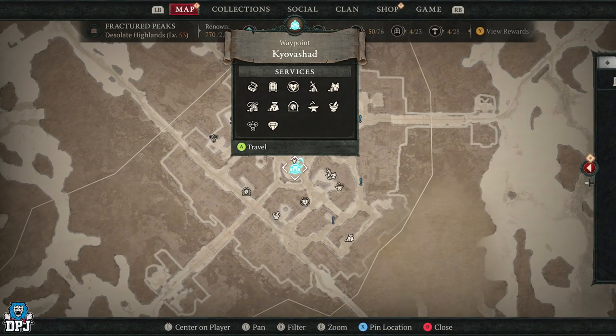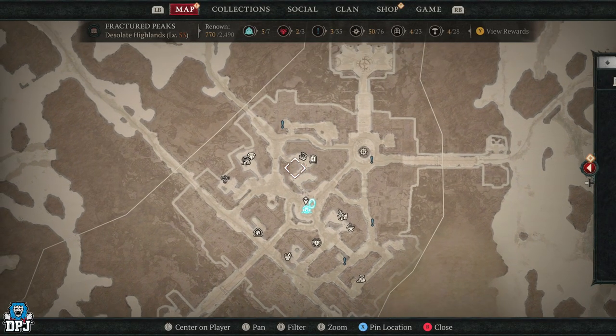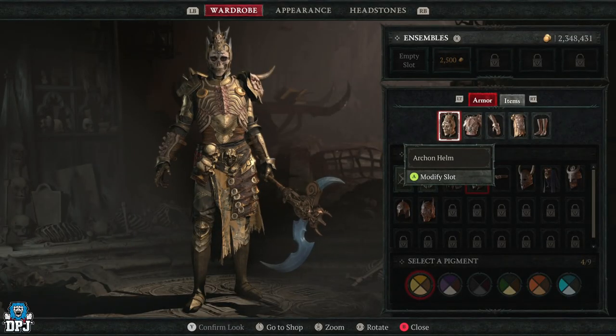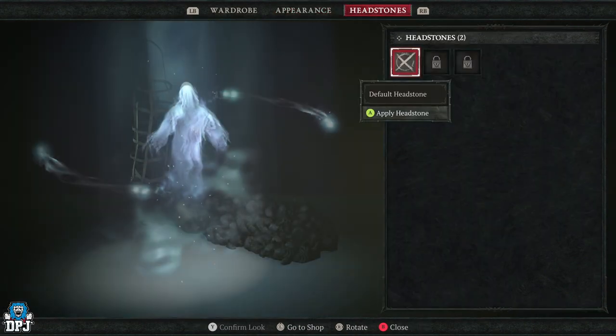Firstly, you need to come to your local town and you're looking for that wardrobe symbol — mine is right there. There are three tabs in here: we have Wardrobe, we have Appearance, and we also have Headstone.